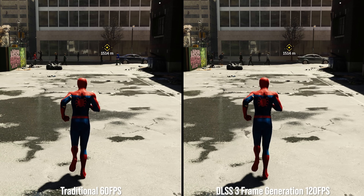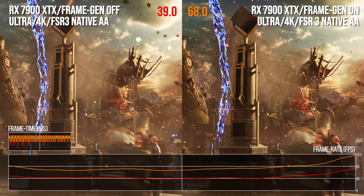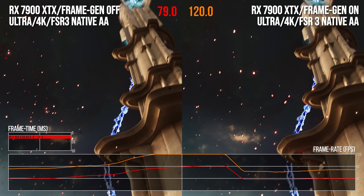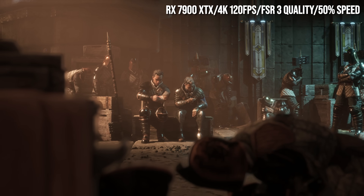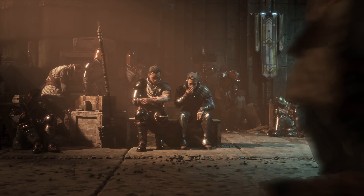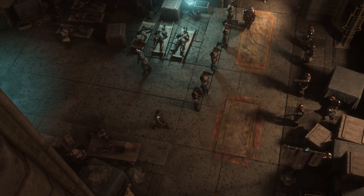Frame rate then typically receives an extraordinary boost. In my tests with FSR 3 in Immortals of Avium on an RX 7900 XTX at 4K resolution, it's about 71% uplift in frame rate versus standard rendering. I'm careful with the words used to describe the frame rate increase, because similar to DLSS 3, I don't think you can call it extra performance as such, even though both AMD and NVIDIA are likely to be using that term.